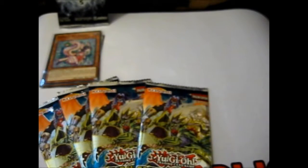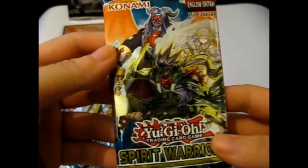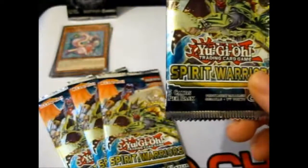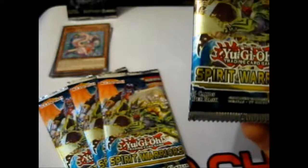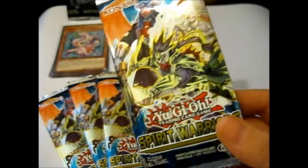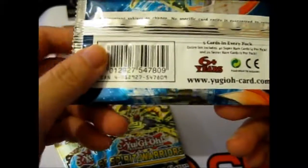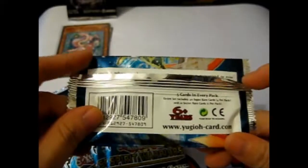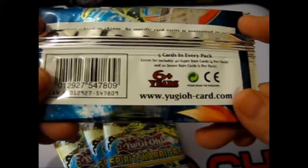I actually watched a booster box opening of these Spirit Warriors, and I'm thinking maybe I should have bought a box instead of just four packs — so I might buy a box. I mainly bought this many for the Six Samurai stuff, and it's pretty cool pack art too. They've got the Weather, the Musketeers, and obviously Six Samurai. Five cards in every pack — four supers per pack, and twenty secrets in total, which is one card per pack. So I'll snip at the bottom.